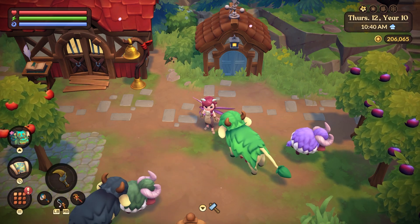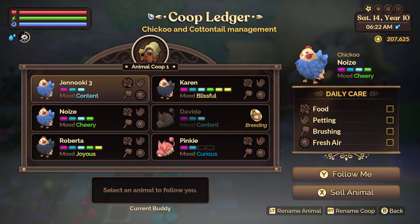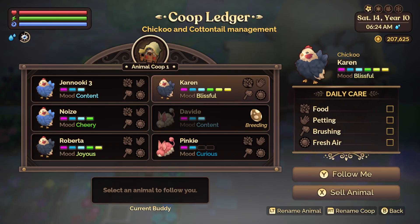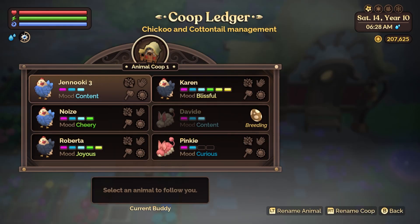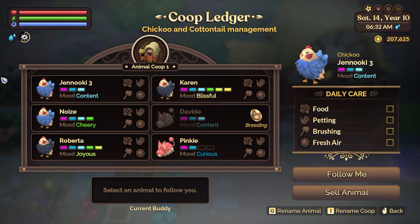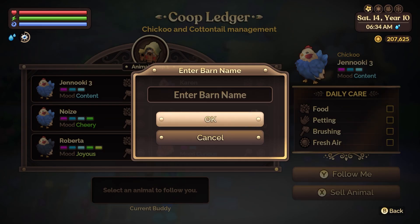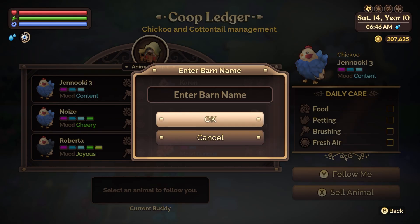I like a good balance, so the eggs and the cotton are a pretty good balance for me with three and three. Now once you register one of your animals in the ledger you can go back into the ledger and continue managing your barn or coop. You can change your animal names at any time and you can even change your barn name. To change your barn name it depends on what you're using to control your game — whether it's controller, keyboard, or mouse. If you click right trigger on a controller it's going to prompt you to go ahead and rename your barn.